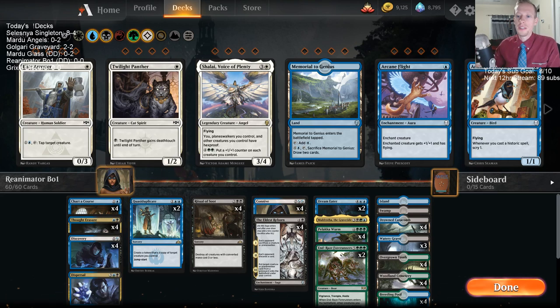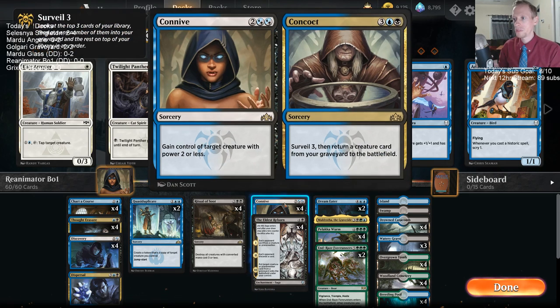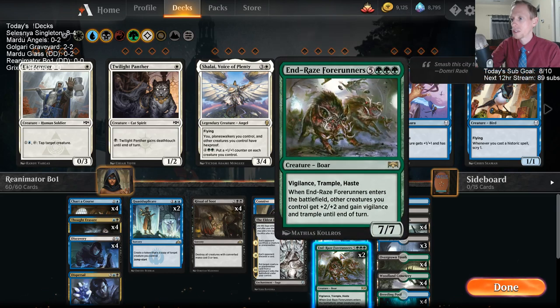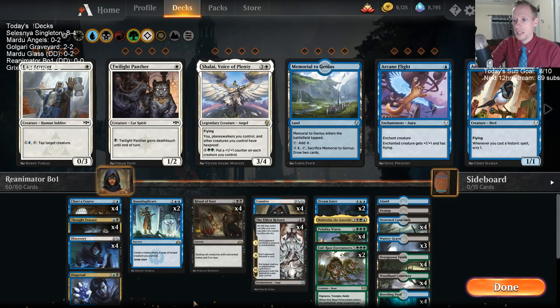Welcome everybody in Twitch chat and on YouTube. This next deck looks to be a crazy one — a donation deck where we're playing Reanimator in Best of One. Our goal is to self-mill with Discovery, Chart a Course, and Thought Erasure, get one of the big creatures into the graveyard, then bring it back with either the third chapter of Eldest Reborn or Concoct. Concoct is a five-mana sorcery: Surveil 3, then return a creature from your graveyard to the battlefield. We also have Quasi-Duplicate to copy big things when they're in play.